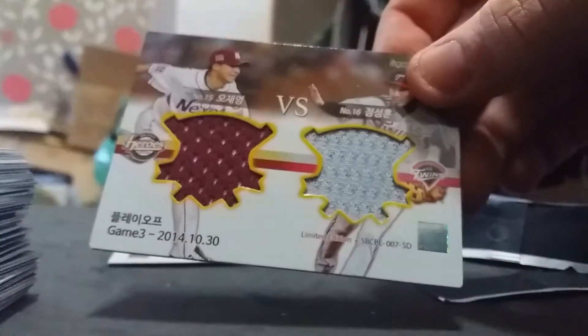The SS is one per box and I got the Bakhani that I believe I need. And of course the dual relic — those are the bigger hits from this box.